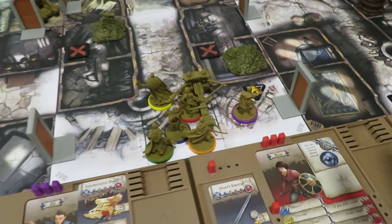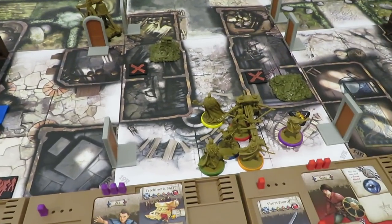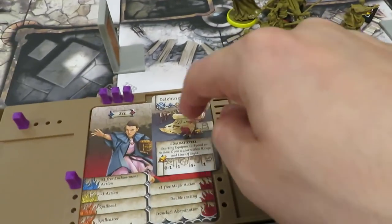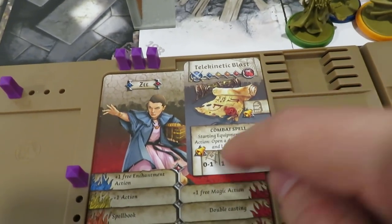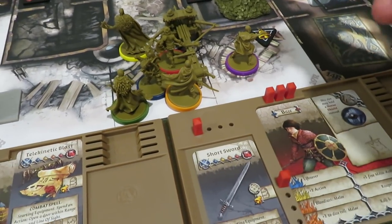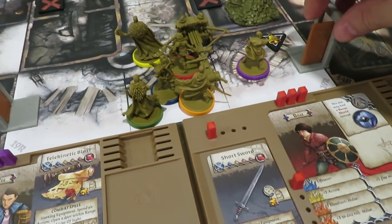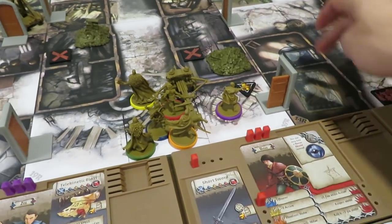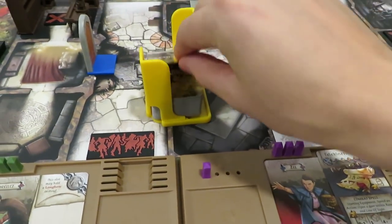I'll be using noise tokens a lot more in this playthrough because there are more corridors and different ways for zombies to get to us. One move into here, second action to blast open the door — she's going to crack it wide open, giving us access to a potential green or blue objective inside. Now we spawn for each zone, so I'll grab the cards and lay them in.